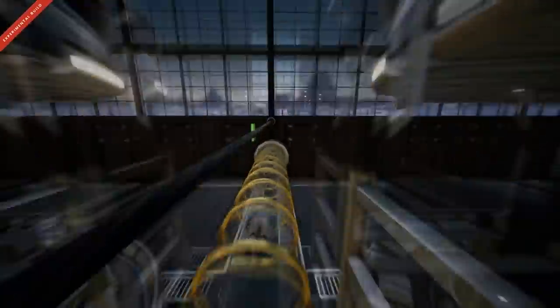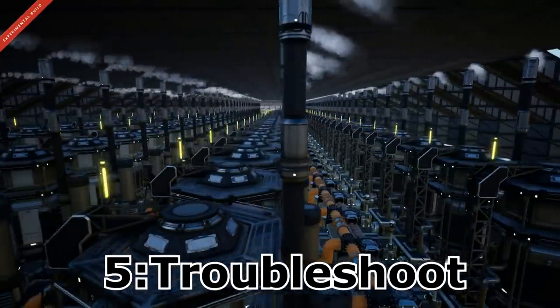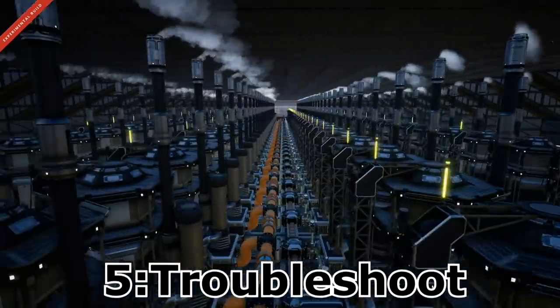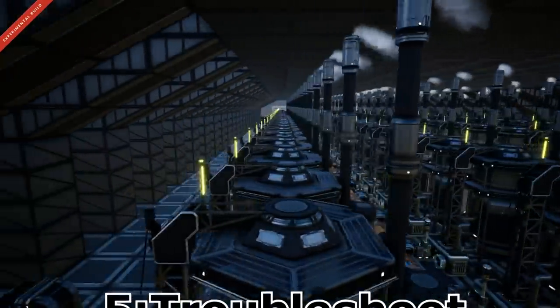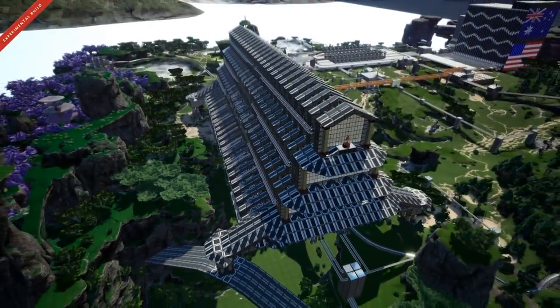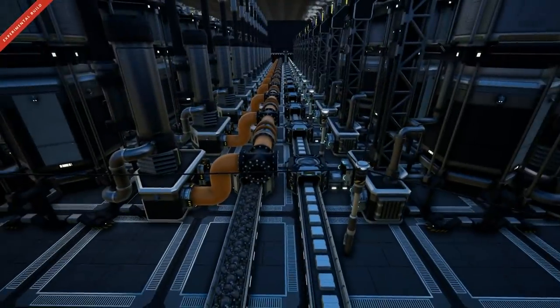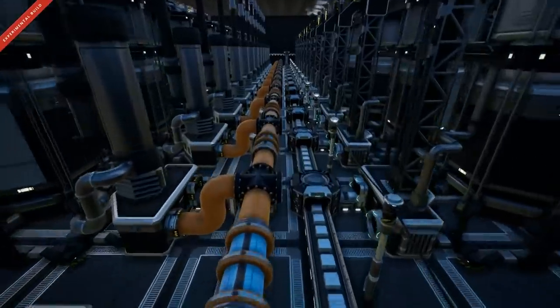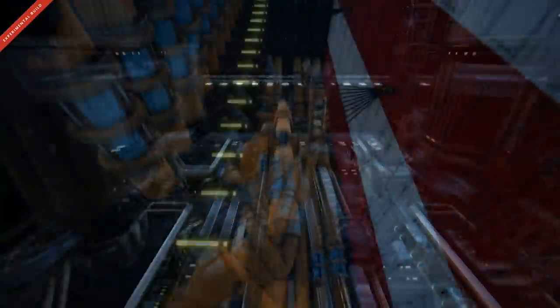And finally, tip number five: be prepared to troubleshoot. When building massive production lines and huge factories — such as our copper ingot project which contains 320 refineries — you can't always guarantee that you're going to get everything 100% right first try. Even if you have all the maths correct, the sheer volume of belts, pipes, and power lines that need to be hooked up leaves a lot of room for human error. So be prepared to troubleshoot your setups.